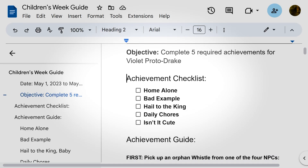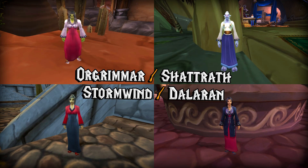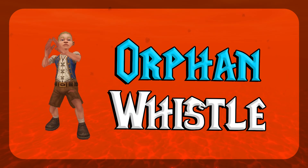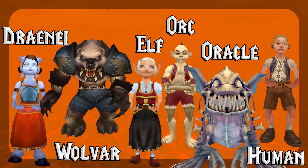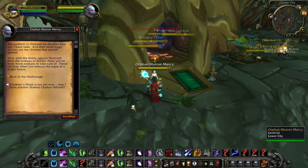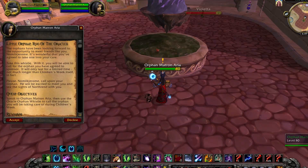Don't forget my written guide below the video with a checklist and step-by-step instructions. To get started, we need to head to one of the 4 NPCs to get an Orphan Whistle. With this whistle, you can summon your orphan and complete the 5 different achievements. There are 3 different orphan types and 3 quest chains per faction, but you only need to complete one quest chain to get your Violet Proto-Drake. Though if you want to 100% the event, you can help an orphan from each NPC for extra pets.